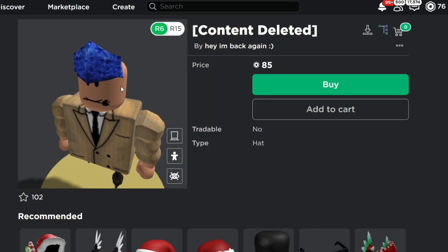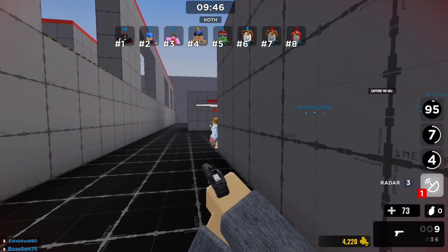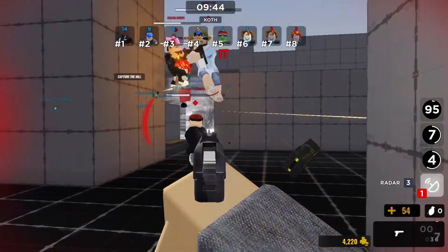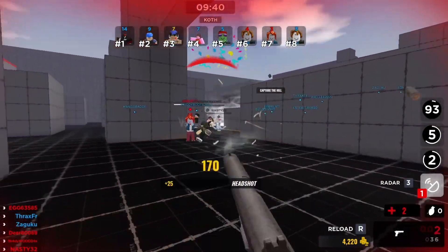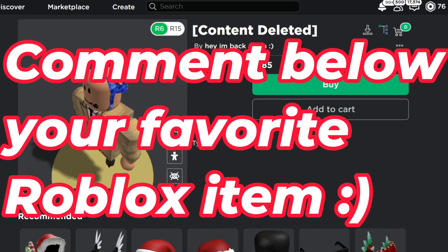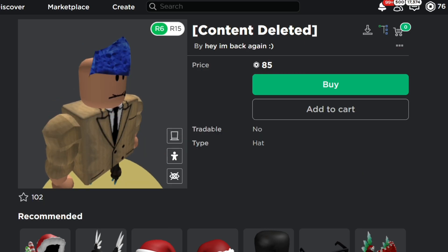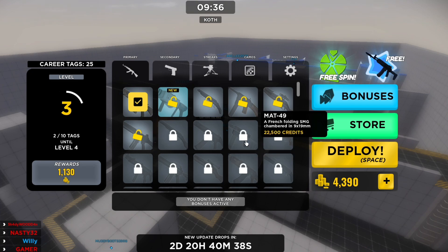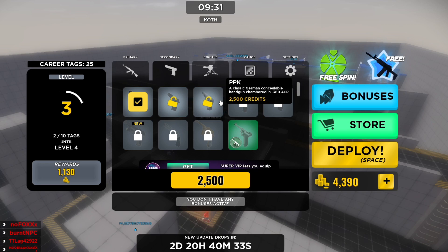Now we're going to get into the Sparkle Time Valkyrie Helm. I almost said Sparkle Time Fedora, but we did actually have a Sparkle Time Fedora in a past video, like literally two videos ago. So if you guys ever want the best fake Roblox limited, make sure you subscribe so you don't miss it. The Sparkle Time Valkyrie Helm is 85 Robux each, which is quite expensive, but you're getting a one-to-one Sparkle Time Valk. It's a lot more rare and coveted than the normal Valk.